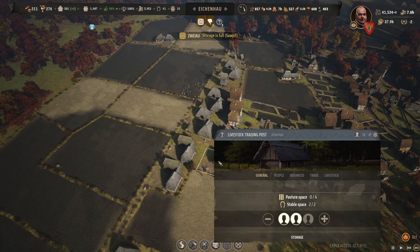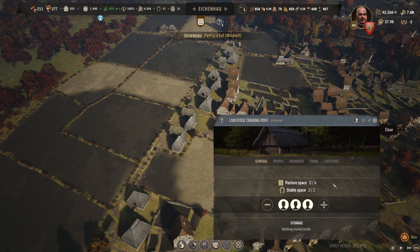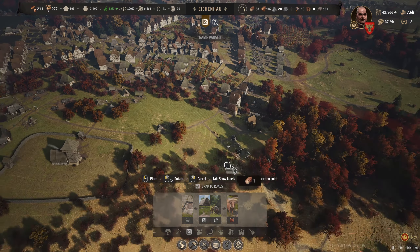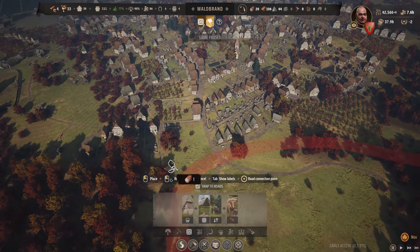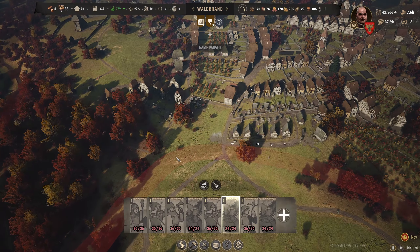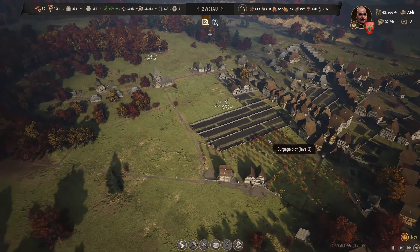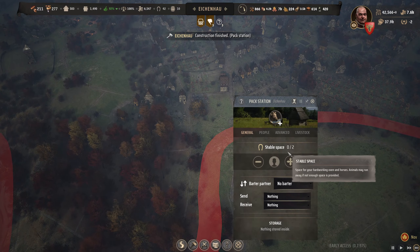Livestock trading post - trade import mules. I'm going to go up to 16 mules and get three people assigned in there. We've got plenty of families to spare. I'm going to get another pack station done - there's a road sending it straight in so that would be ideal. We'll keep that going. I want to get this one to a thousand as well. We now have 95 sheep - crazy stuff.